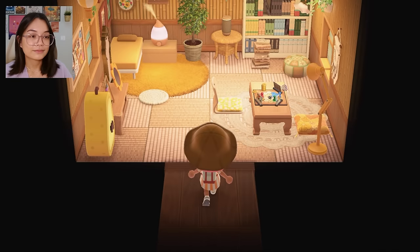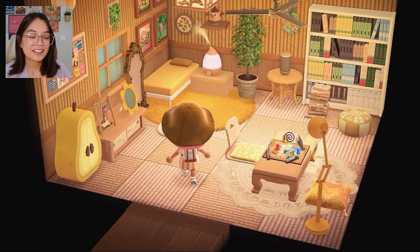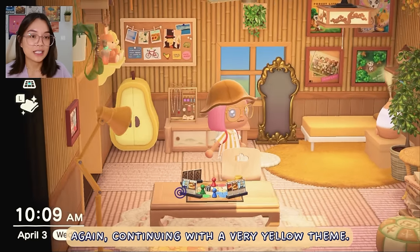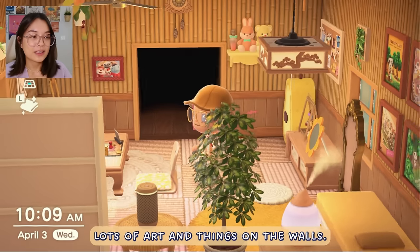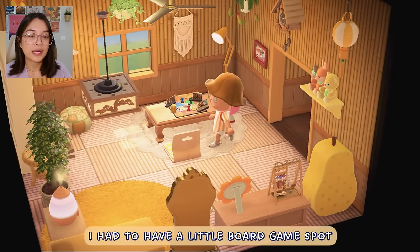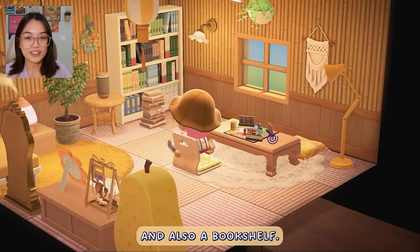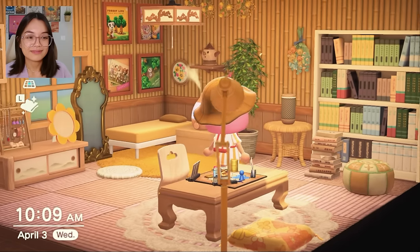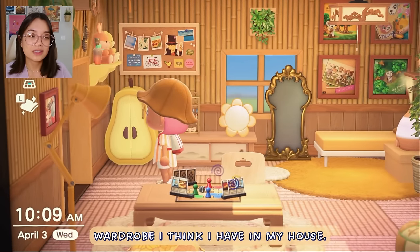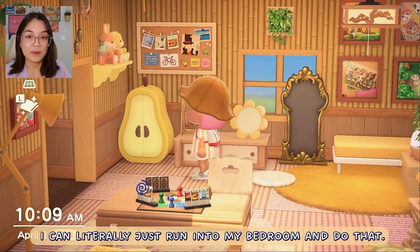This back room is my bedroom — very cozy, continuing with a very yellow theme. Lots of art and things on the walls. I love a good board game, so I had to have a little board game spot. And also a bookshelf. This is also functional for me because this is the only wardrobe I think I have in my house, so if I want to change my appearance or change my clothes, I can literally just run into my bedroom and do that.